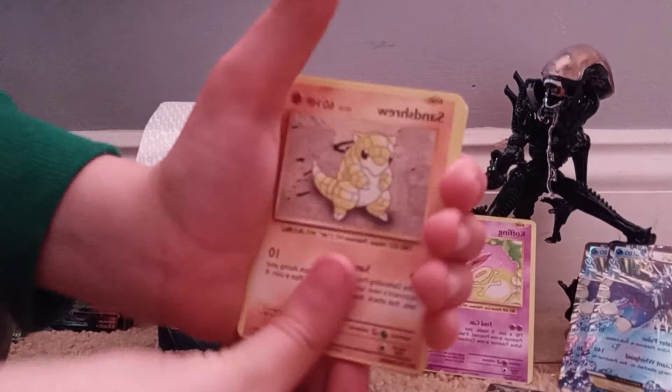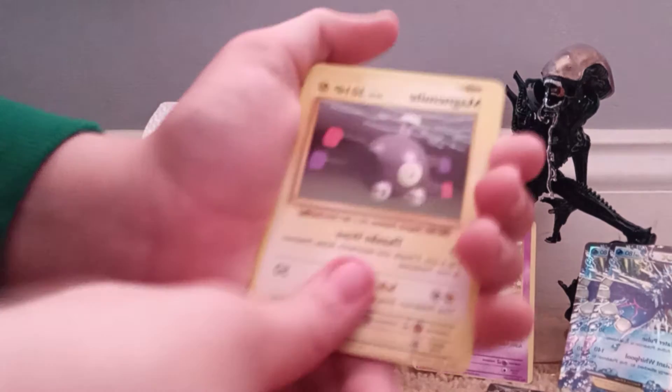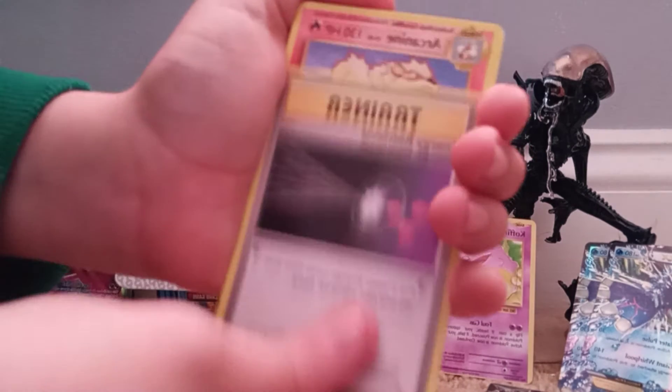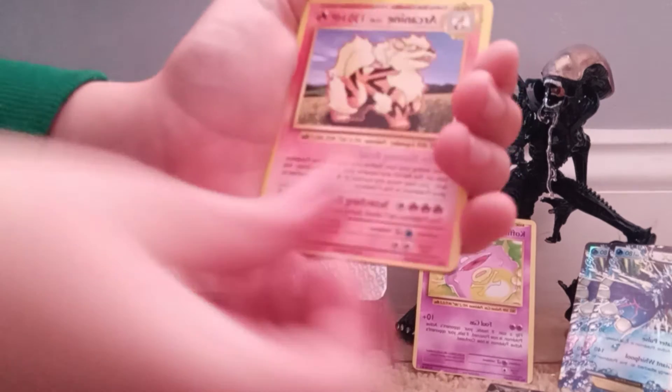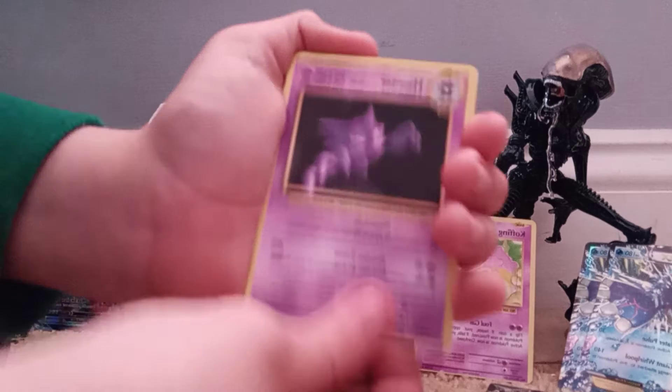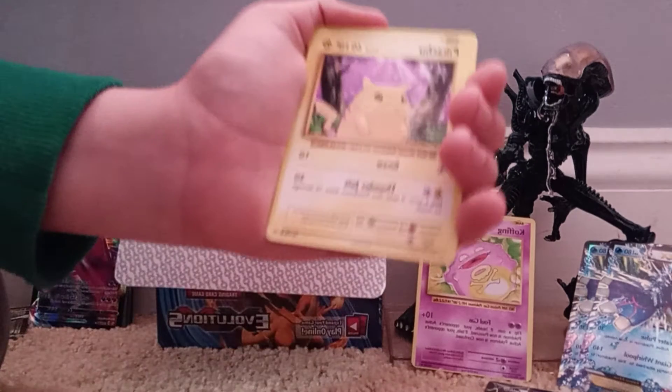Sandshrew, Rattata, Magnemite, Trainer, Arcanine, Hitmonchan, Haunter - it's pretty cool. Oh, not a Pikachu - oh well, this one's face-side up so yeah, Deoxys EX! It's pretty good.